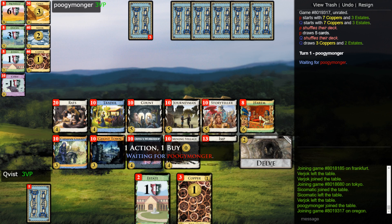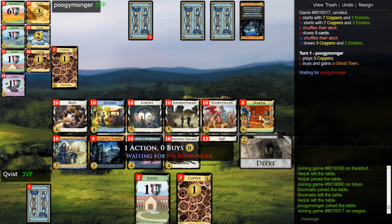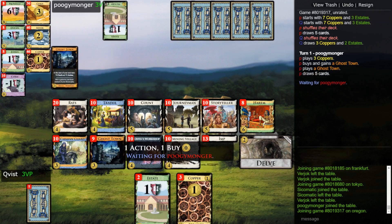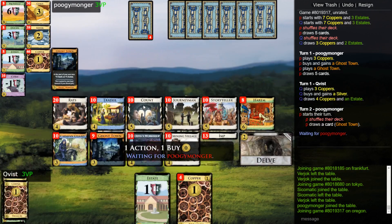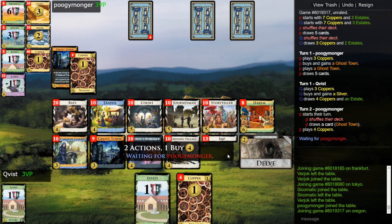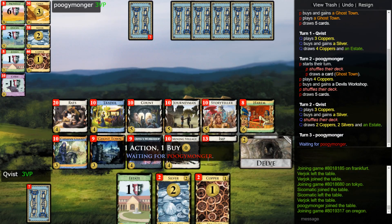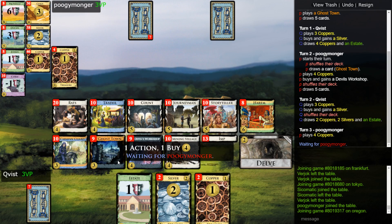Get a draw, trash everything — maybe even silver silver and get a count first. That seems better. Go opening, ghost town doesn't seem all that great because I'm not sure. I could have gotten double delve if I wanted to — I didn't even consider it. Not sure if I wanted to, but I could have. So here I get the counts. Now I just need to get lucky with my trashing. Ghost town is now excellent, yeah, lots of silver.